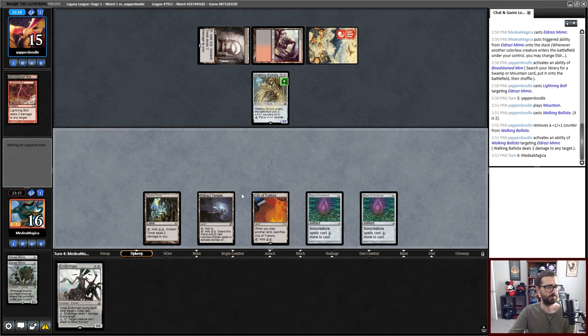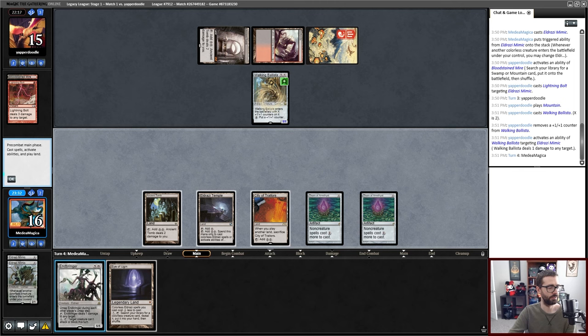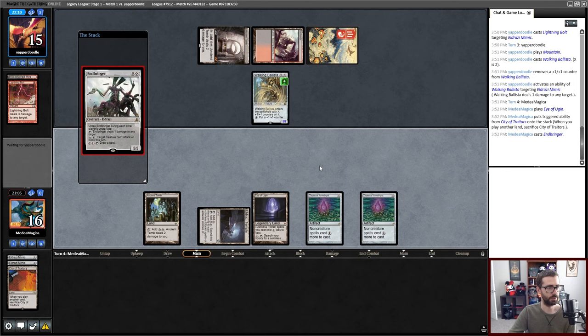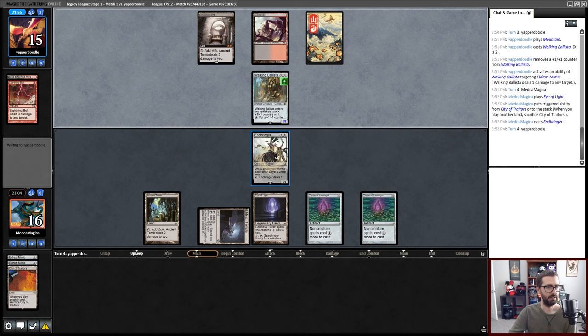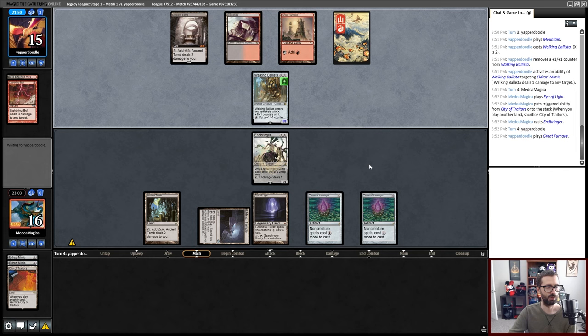Eldrazi Mimic is not going to be the best in the world of Bowmasters. If I play this I lose City. I can save two life but may end up paying it a different way later — that's probably fine. There aren't that many non-Eldrazi spells in my deck at this point. Endbringer is a three-ish turn clock. Walking Ballista can do things, or I can ping and kill it if my opponent doesn't grow it. I think my analysis was correct.